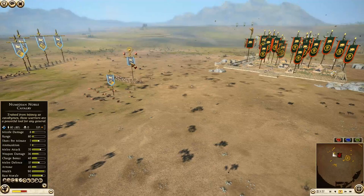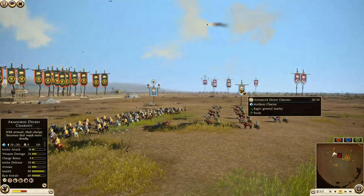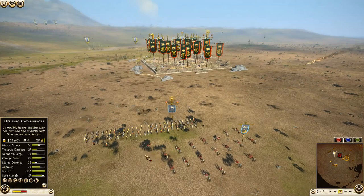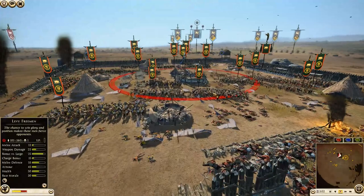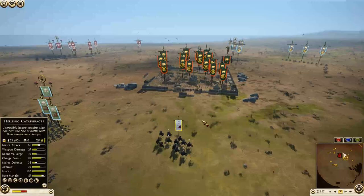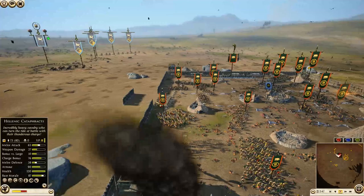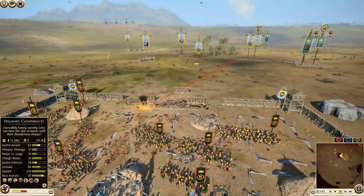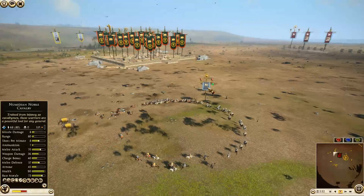Mesaesyli is bringing his cavalry and chariots around. Chariots getting shot at but not taking damage yet. Here comes a shot — it's going to go over the top, that was close. Elephants now making their way forward for Mesaesyli. The Numidian general cavalry is just waiting. The levy freemen still have a decent amount of javelins left, so it's a good idea not to immediately charge in — they'd take a ton of damage. Looking at the walls, we only have a couple of sections down. More shots still coming in — this has been pretty insane.